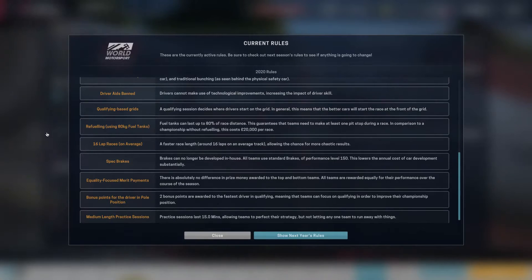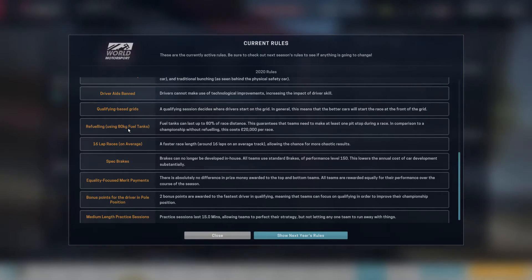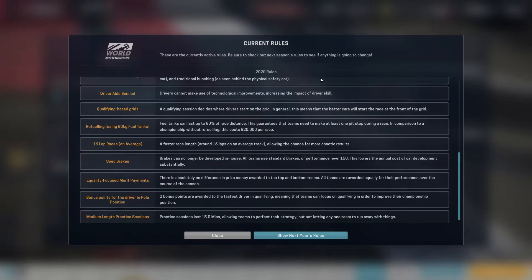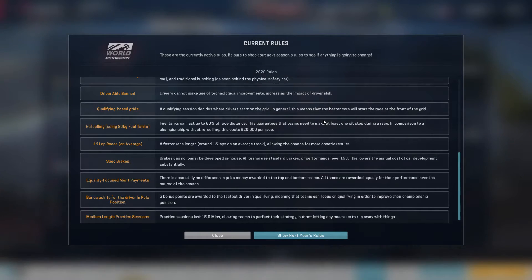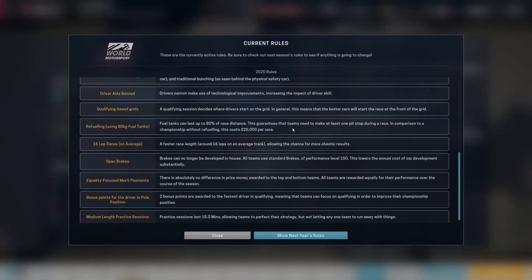Qualifying base grids is enabled. The big rule change here is refueling using 80kg fuel tanks. At the start of this series, you had a full tank of fuel and weren't allowed to refuel — just like real Formula 1. But it looks like there's been a GMA vote at some point over the last four seasons, making it so you can only put 80% of the fuel needed for the race, meaning you do have to refuel at some point. This adds a lot more strategy into the races this season — hopefully that works in our favour.